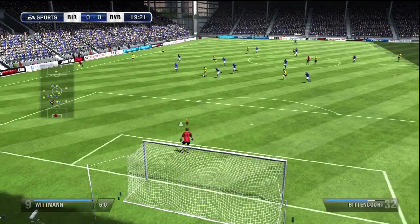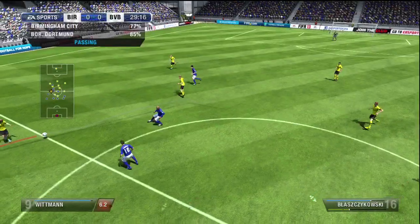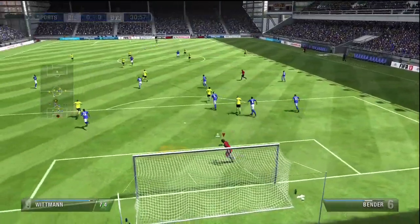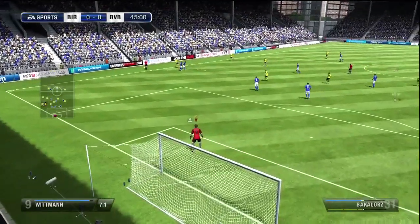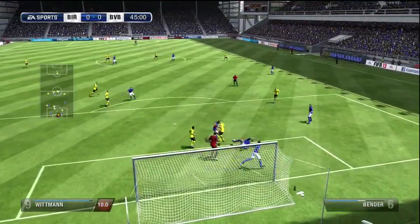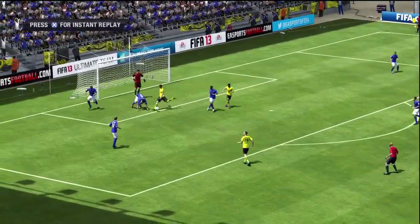The last game this episode is against Borussia Dortmund — what a team to face in a pre-season friendly at the age of 17. The Birmingham manager started me again. In the first half, Bitten Court broke through one-on-one and I made a great save, with one of my defenders clearing it. Then Lewandowski carried the ball on the wing and found Bitten Court, who snuck a ball through to Baccalares. I made the first save, got up and made a second save from Bitten Court, but it ended with Bitten Court finishing it in off the post — one-nil down.